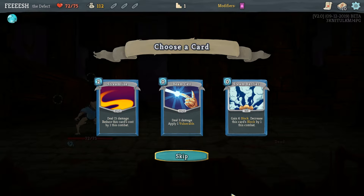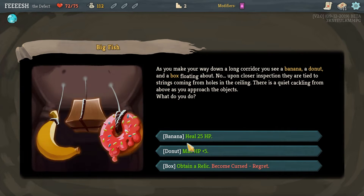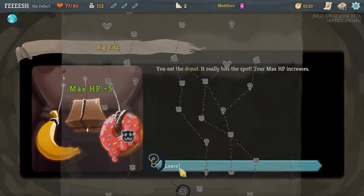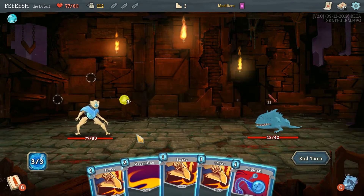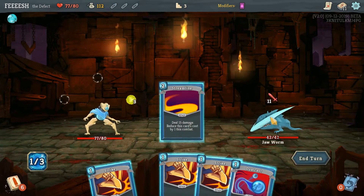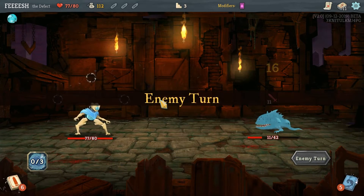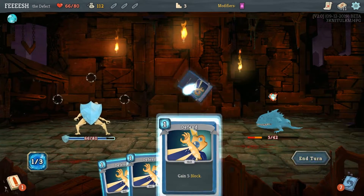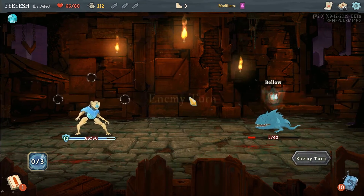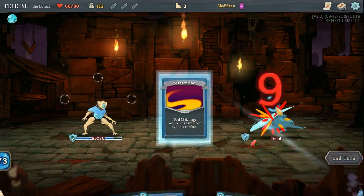Streamline. Streamline's pretty good. Let's go streamline. I don't like regrets, so let's just go for the max HP. Streamline — oh, we didn't kill him, but we did a lot of damage to him. That draw RNG was not in my favor. That's okay, because streamline.